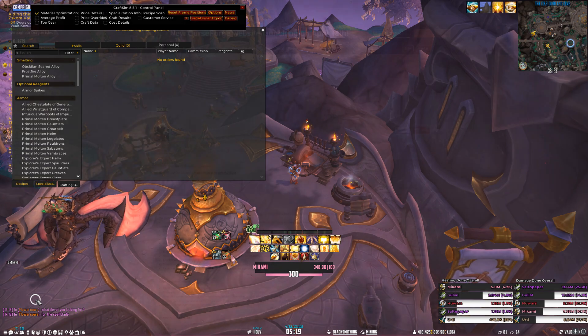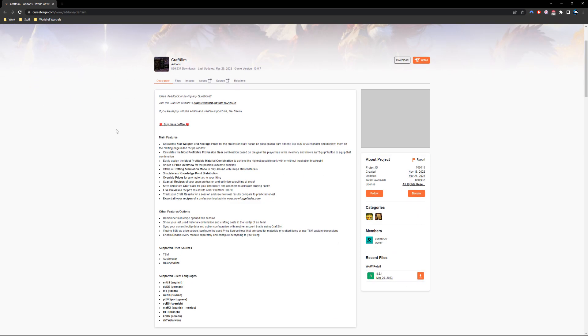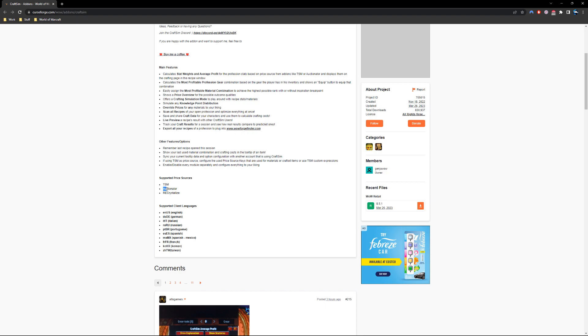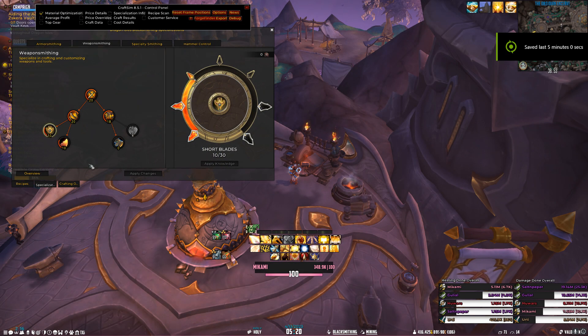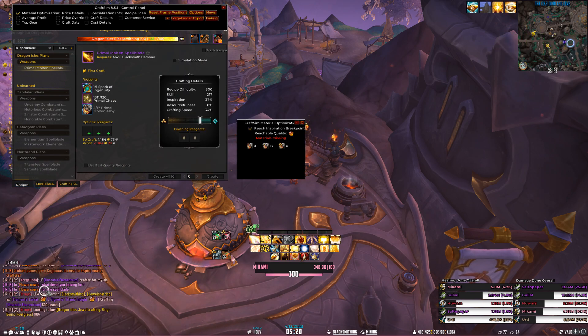Well, I have the add-on for you. This add-on is called CraftSim and can be downloaded however you currently download your add-ons, either through the CurseForge app or manually of course. CraftSim does a lot of things and today we're going to focus on the simulation of knowledge points. I do recommend downloading Auctionator as it is a dependency, and Auctionator is BIS — it's a really good add-on to have anyways even if you're not crafting.